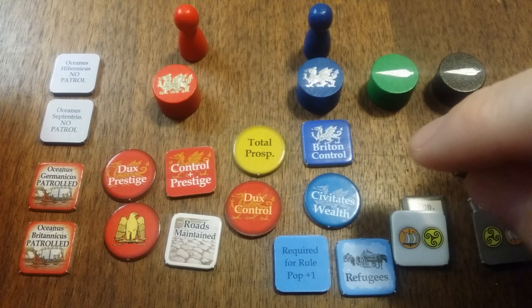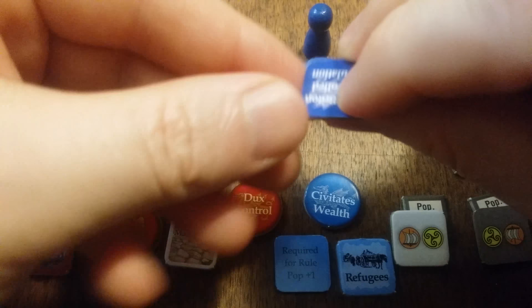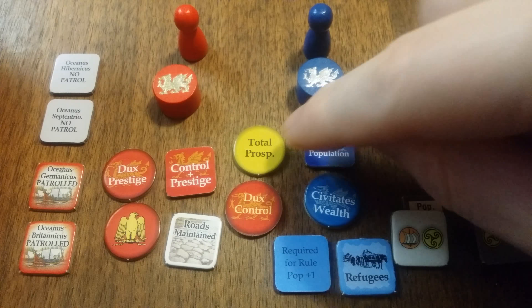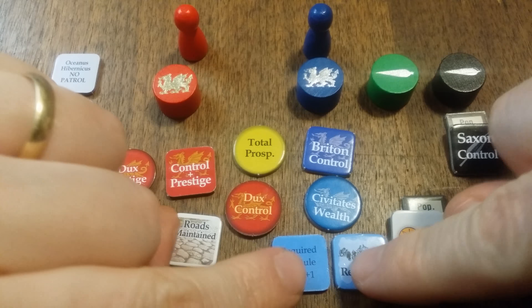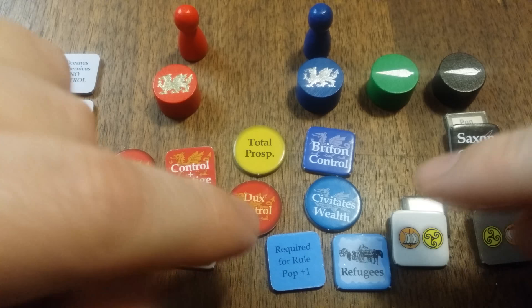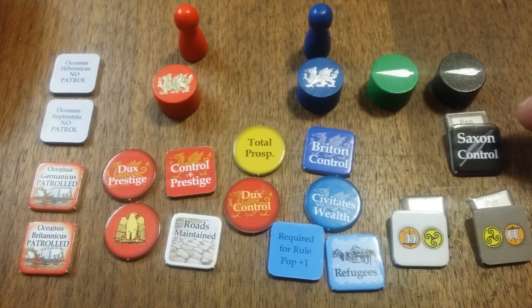However, wealth is kept separate. Initially, Britain control is what matters, and then you eventually get the total Britain-controlled population. It gets easier and easier — they need to control less population because they're losing control over the board. Additionally, when you lose population, these get put in your available area. These are refugee markers, which can then be used to build up population. You have Saxon control and Scotty control markers — but these are map pieces.